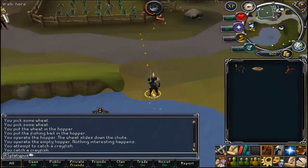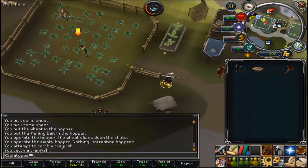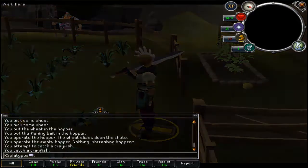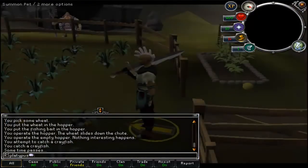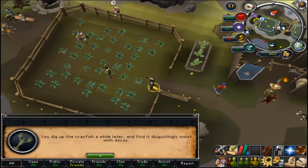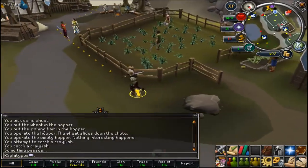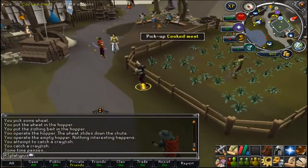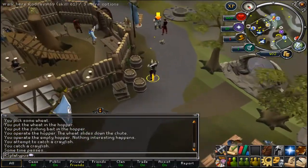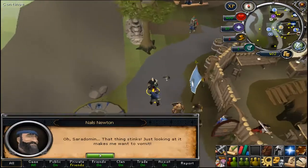If you already have a crayfish you'll save some time, but otherwise go up to the little pond area and fish yourself a crayfish. Once you have it, run over into the flax farm. You'll get a little cutscene where you put the crayfish underneath the ground. Some time passes, you dig it up, and you have a disgusting crayfish. Go back to Niles — he'll be in the middle part — and talk to him to let him know you have the manky crayfish.